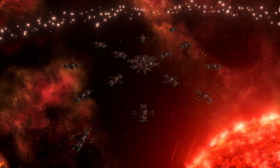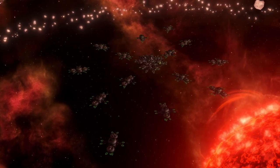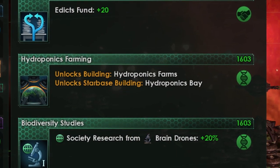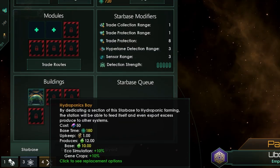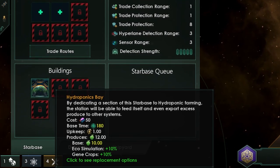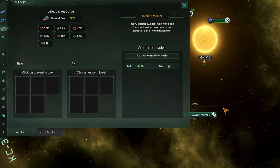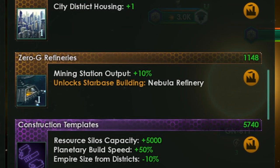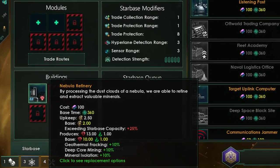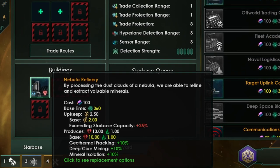Next are starbases, commonly thought of as a defensive measure, but they can be great for your economy too. Early on in the game, starbases can be the main source of some key resources for your empire. Once you've researched hydrophonics farming, you get access to hydrophonics bays — this starbase building produces 10 food a month for an upkeep of just one energy a month, and most importantly it uses no pops. You may also research zero-g refineries and have a starbase in a nebula, which means you can build a nebula refinery giving 10 minerals for an upkeep of 2 energy a month, and even 1 exotic gas a month with the exotic gas extraction tech — all without using your precious pops.